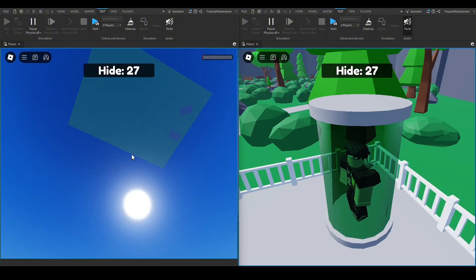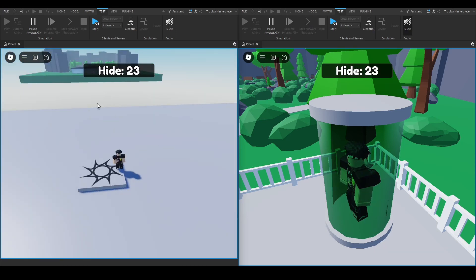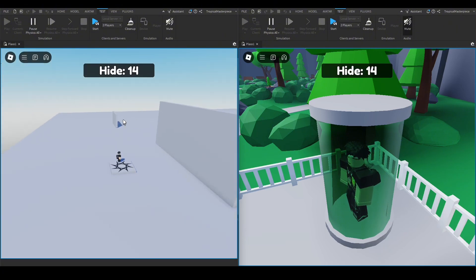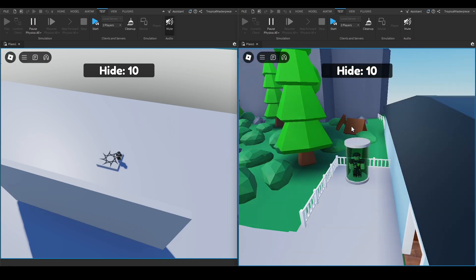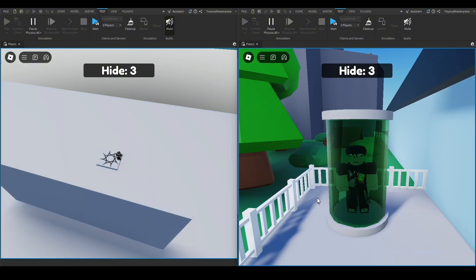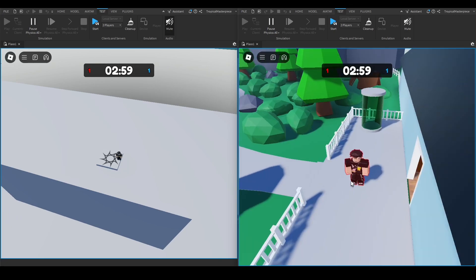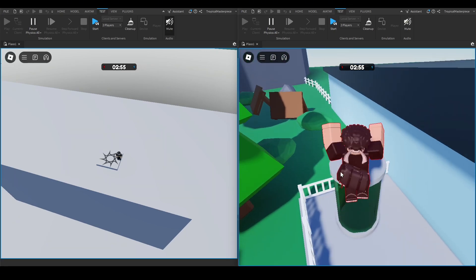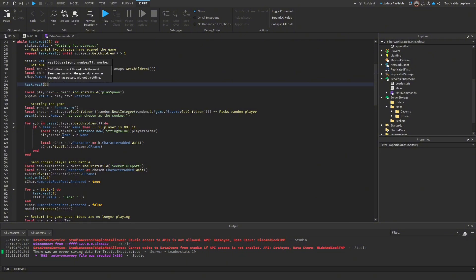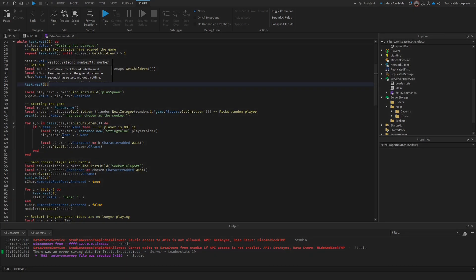We notice that sometimes the player gets teleported before the map fully loads. To fix this, we add a `task.wait(2)` between loading the map and teleporting the players, so the map is already loaded and players won't fall through it. Other than that, everything works — it randomly selects a map and puts the seeker in their chamber until the timer runs out.